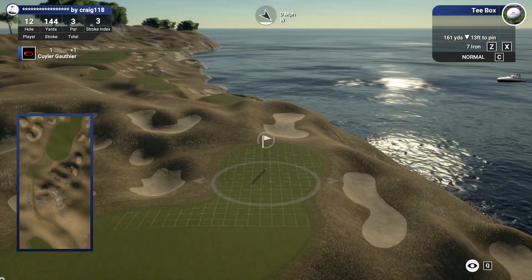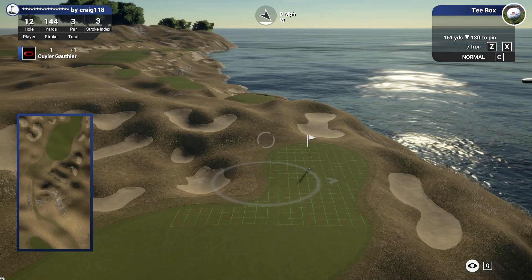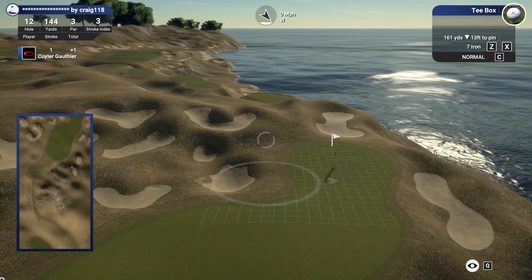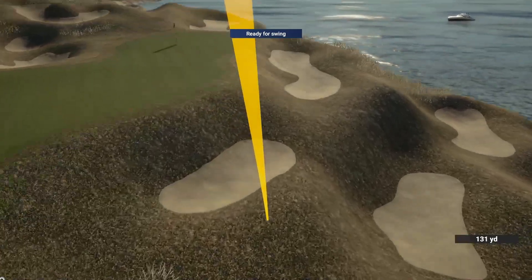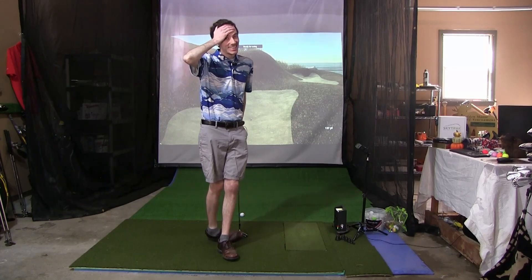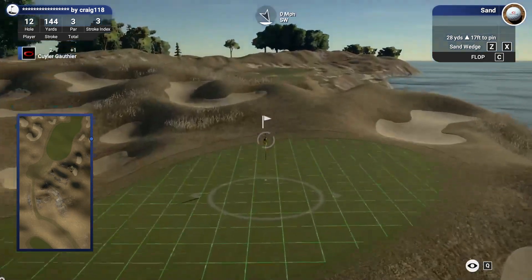Another extremely scary looking hole — 161 yards, 13 feet downhill, probably playing about 152. So I think we'll just take a nine iron and if we come up short that is a-okay. Caught that one a little thin — that is not what we were looking to do. Oh no, back down there. That is not good. That was a pretty poor swing, now we have to recover. I don't know if we can even get up out of here — that is very very steep.